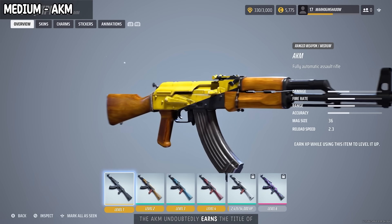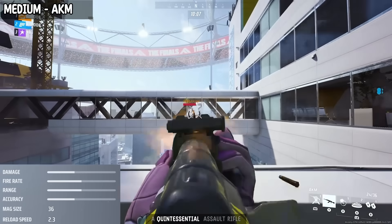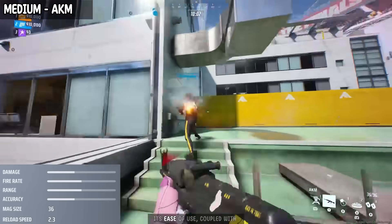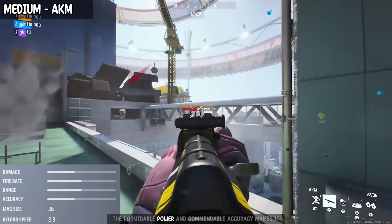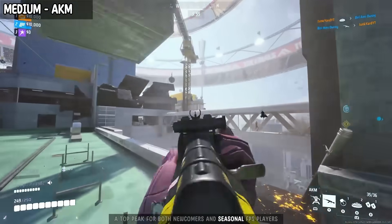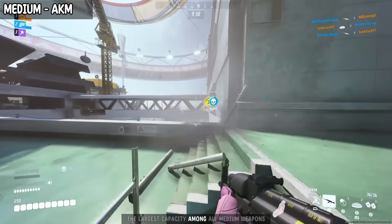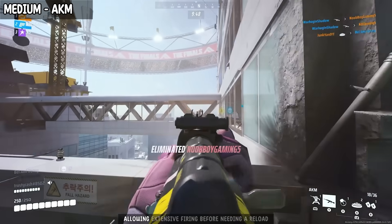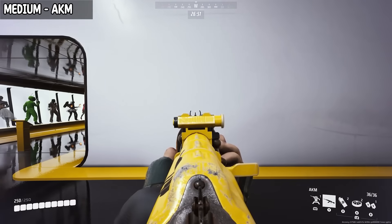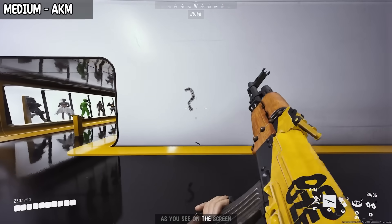The AKM undoubtedly earns the title of the best medium-range weapon in The Finals. It's an assault rifle that is easy to pick up and quickly become familiar with. Its ease of use, coupled with formidable power and commendable accuracy, makes it the top pick for both newcomers and seasoned FPS players. The magazine holds 36 bullets, the largest capacity among all medium weapons, allowing extensive firing before needing a reload. The AKM does exhibit some recoil, but it's predominantly upward, as you see on the screen.